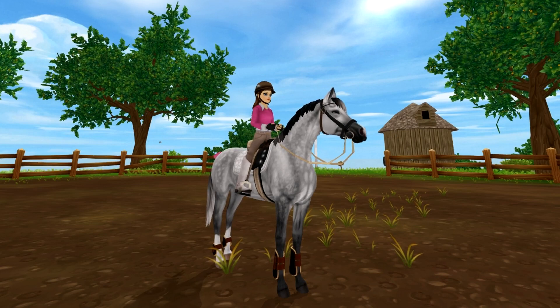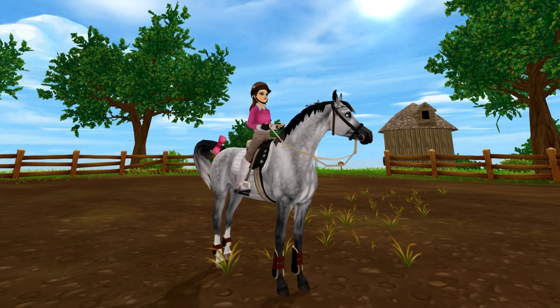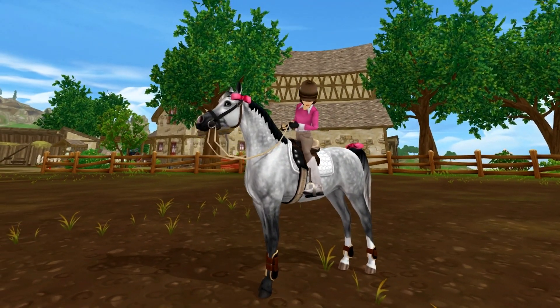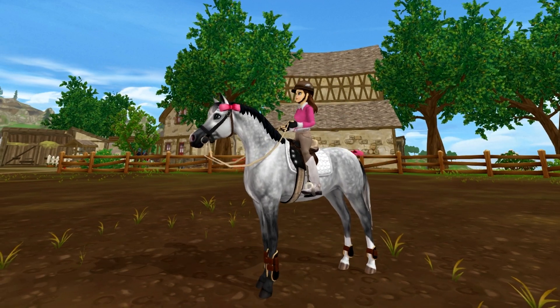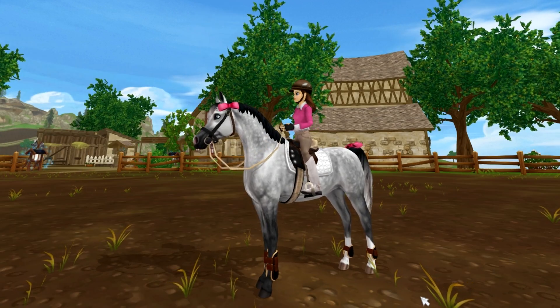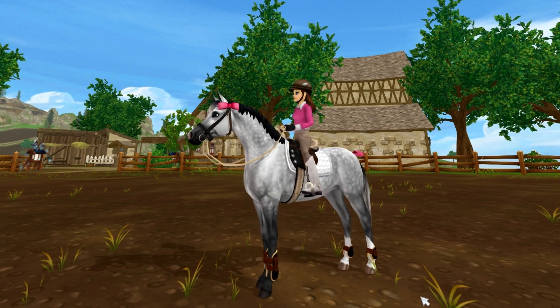The horse also has a special movement and I'm going to show it to you right now. All you have to do is have your Arabian stand still and press the space bar — and this is the special movement. The horse is actually walking on its hind legs. I understand that a lot of kids are going to think this is a very cool move, but for me this is associated with circuses.